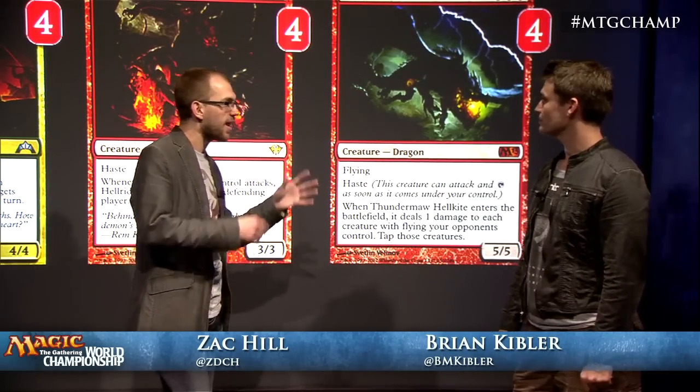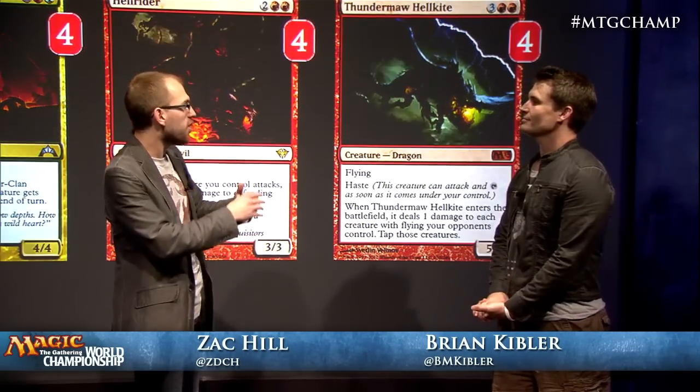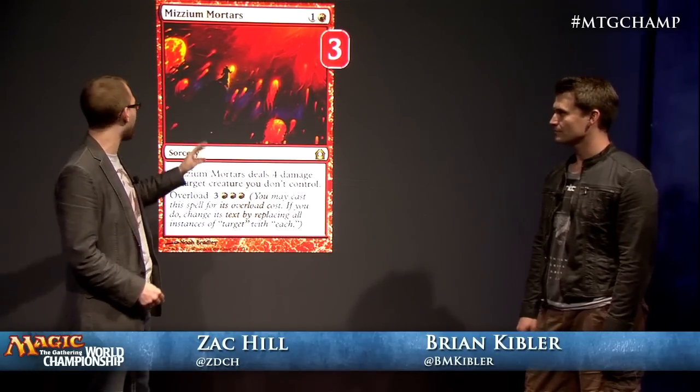I want to talk about the removal spell. You actually only played one spell that kills stuff - three copies of Mizzium Mortars. You had a lot of options: Pillar of Flame, Searing Spear, Flames of the Firebrand. Why does Mortars get the nod? I actually originally had four copies of Bonfire of the Damned. It was very powerful against black-white decks, things like Lingering Souls decks, as well as green decks that have a bunch of mana creatures of their own. It was just too bad against Jund and against Blue-White-Red.